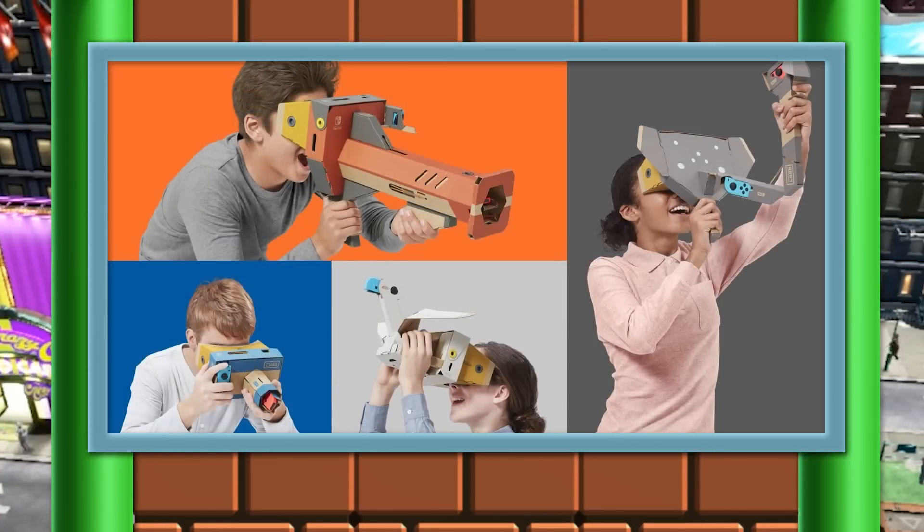If you want to pick any of this stuff up, you have very little time to wait. This actually comes out on April 12th — only about a month away, which is surprising because I would expect a bigger gap between the announcement and the product coming out. If you want to pick up the starter set, that comes with the VR goggles and the blaster and retails for $39.99. Otherwise, you can get the entire set with all five accessories for $79.99. There are also two additional expansions: one with the elephant and camera, and one with the bird and the wind pedal — both retailing for $19.99 each.